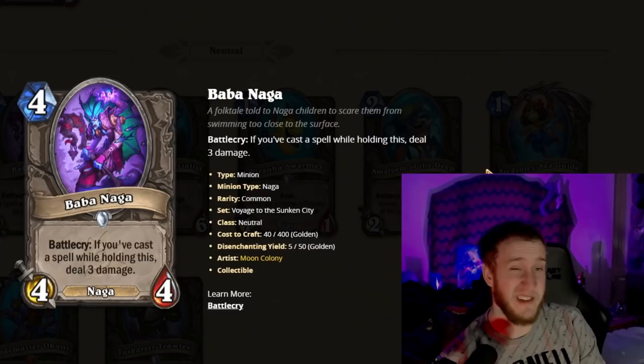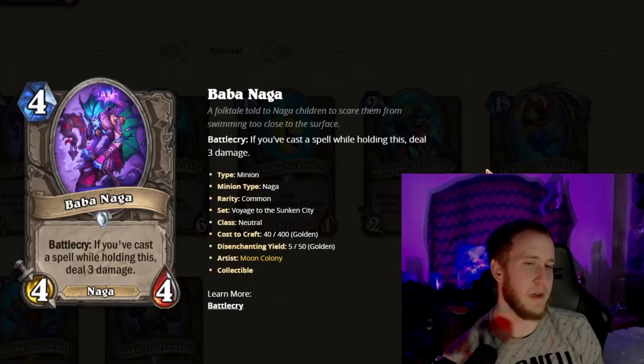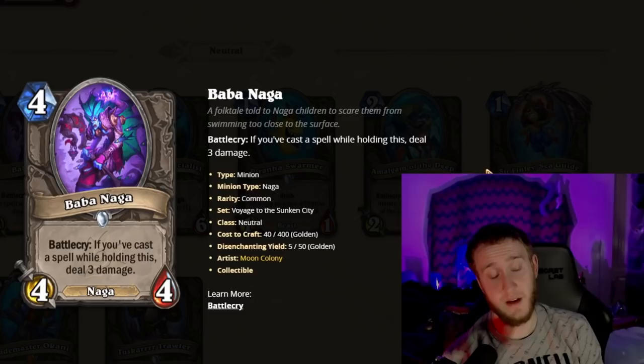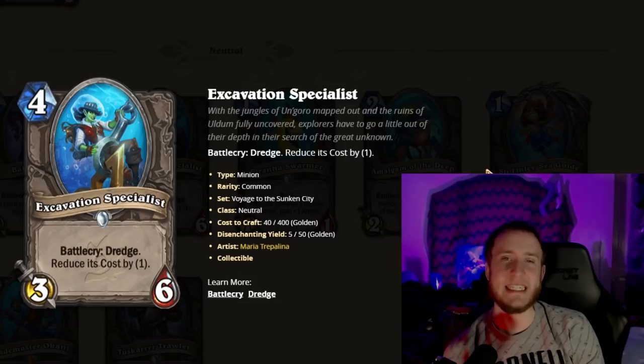Baba Naga is a four-mana 4/4. Battlecry: if you cast a spell while holding this, deal three damage. This can also help equalize the going-second disadvantage because you can just coin it out and essentially win the board immediately. It could be a little hard to trigger on curve, but eventually you'll have a spell rate. Incredibly high upside, very strong card — you're going to see a lot of it since it's a Common, and you'll pick it a lot.